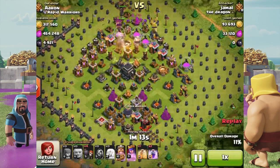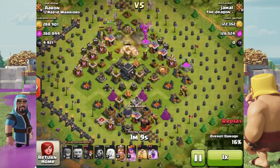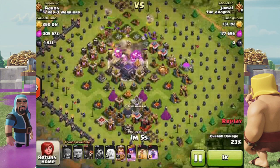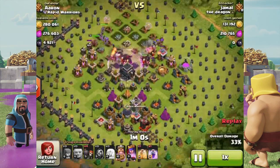We've got bug fixes and balancing. The balancing changes include the Eagle Artillery now dealing three times damage to Golems and Golemites. Also, the second air defense now unlocks at Town Hall 6, and the third one will be at Town Hall 7. So that's basically the balancing.